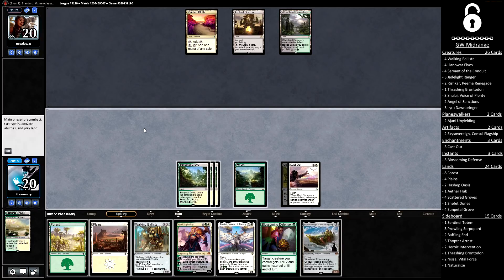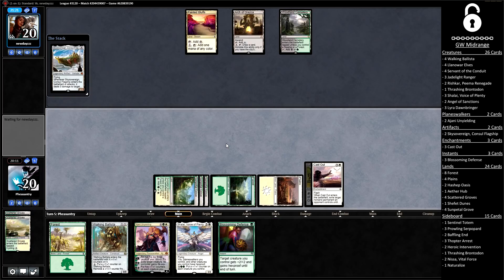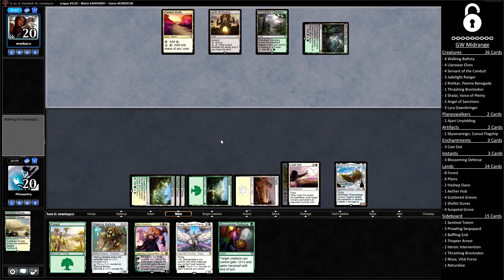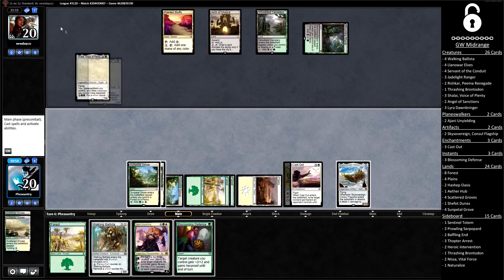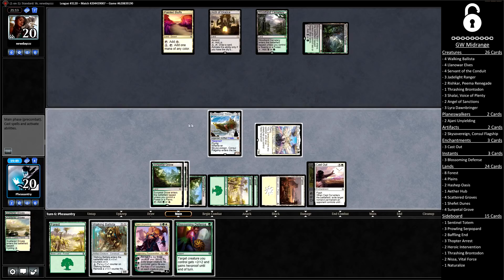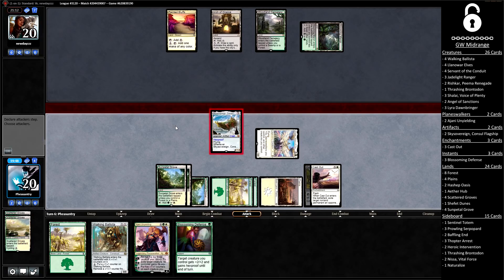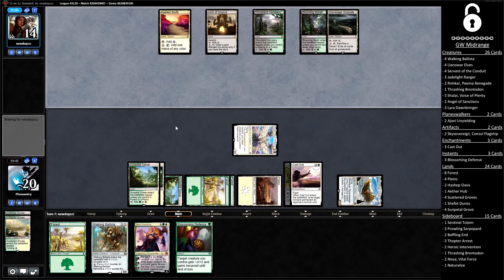The opponent is passing back, missing a land drop again — that bodes very well. We also just drew a boat, and I like boats. They found a land but it's tapped, so they just pass back to us. We have the option of playing Shalai and getting aggressive with Blossoming Defense backup, or just playing Ajani out. The aggression of playing Shalai with Blossoming Defense backup is just so good that I think I'm going to do it. They're clearly some sort of ramp deck with Hour of Promise and Caravans — so rather than wait to find out what their deck is trying to do, it's generally a good idea to just go and kill them.